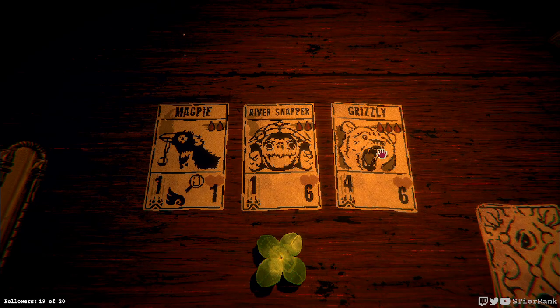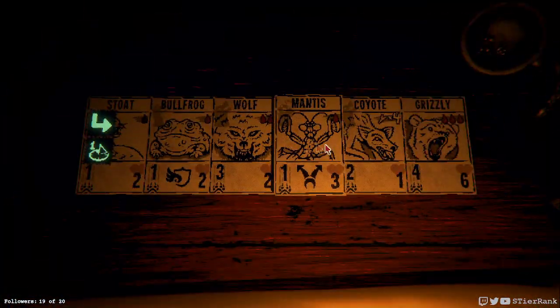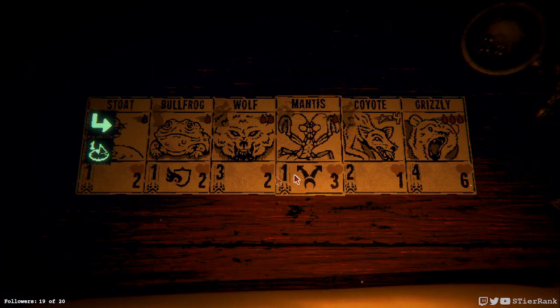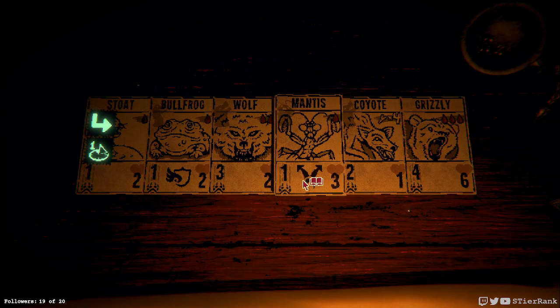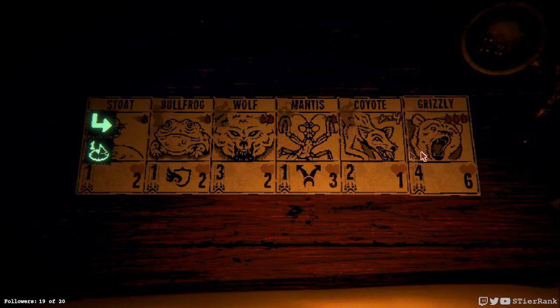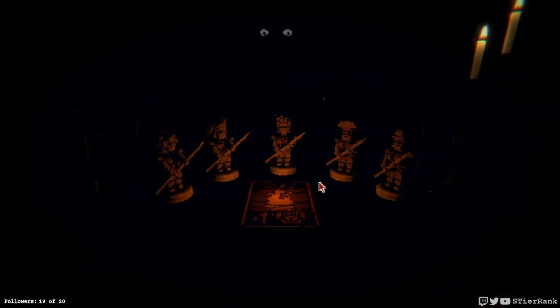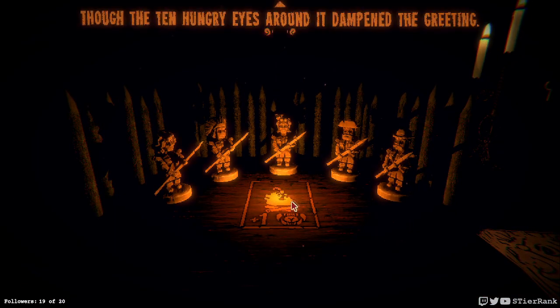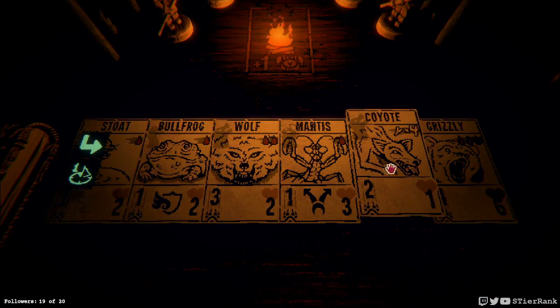Grizzly — I think we'll take it so that we have a really powerful one. I want to give some powers to the grizzly or something. It would be amazing to get the multi-directional on that because it does so much, but I'm a little bit concerned about losing this already upgraded mantis. Perhaps we'll go to the fire and update the coyote to have some power, because we need something that consumes bones in our hand or else we're losing out. So let's do the coyote.